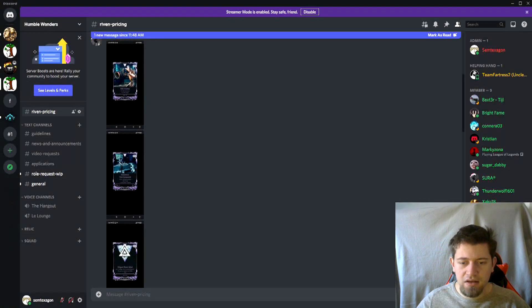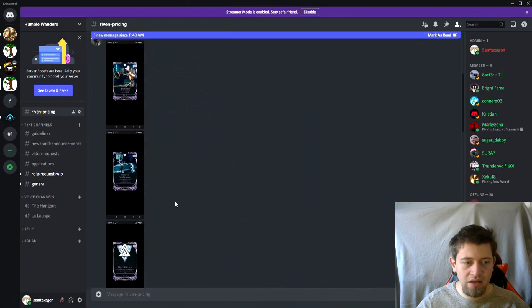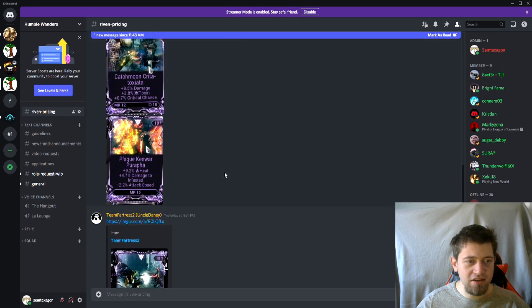Next up we have the Keratinos — it has combo duration, toxin, and status chance, with six rolls and MR15. Same situation as the Hek, but the master rank is a little high, so it'll probably take a while to sell — everyone below MR15 will look elsewhere. That would have been 70 to 80 if not for the high mastery rank and rolls, so I'll give this one a price of 55 to 60. Finally, we have an unveiled kit gun riven, and I'll give this one 90 platinum, because that's what an unrolled kit gun riven costs on warframe.market.